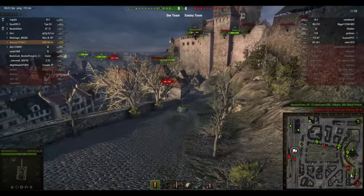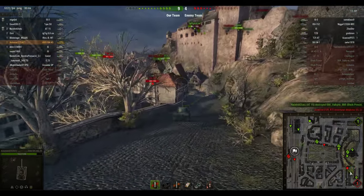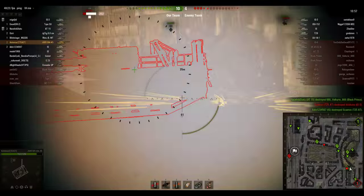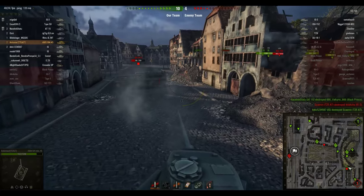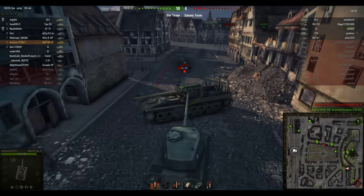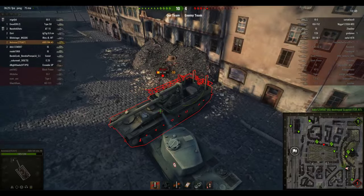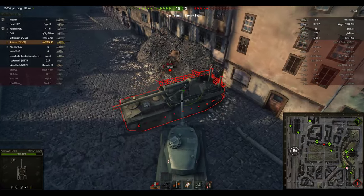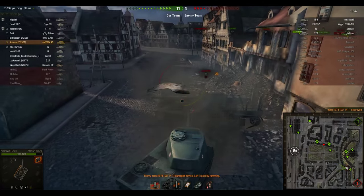For equipment, there are two ways you can go. Either take the classic heavy tank route with Enhanced Gun Laying Drive to handle the aiming time, a Gun Rammer, and Vents. Or you could fit a Camo Net and Binocular Telescope to improve your supporting ability if you find yourself playing in a more passive backline style.